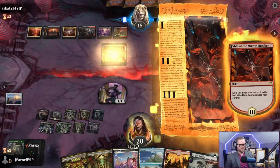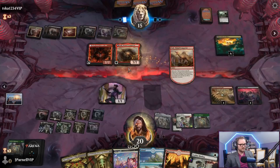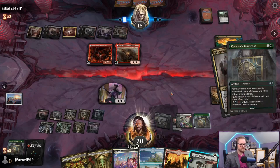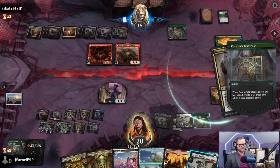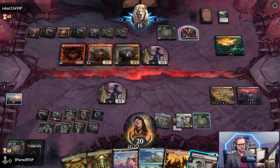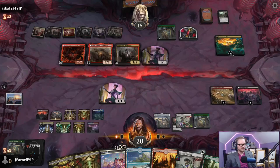Katali - exile cards till you exile a non-land. Ours was Courier's Briefcase, theirs was Blood Tithe Harvester - I'm okay with all of those things. Absolutely fine. They can make five different colors of mana though - I'm not as cool with that. I believe it is time for a Farewell.